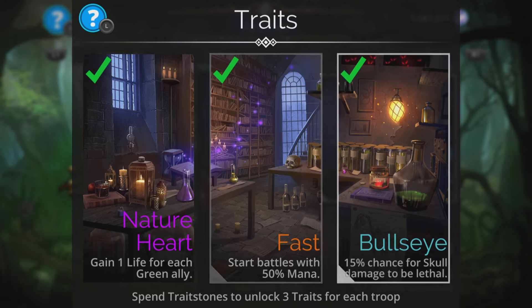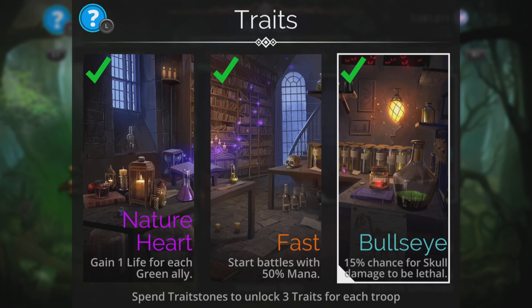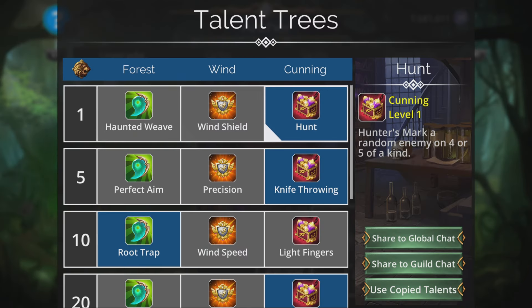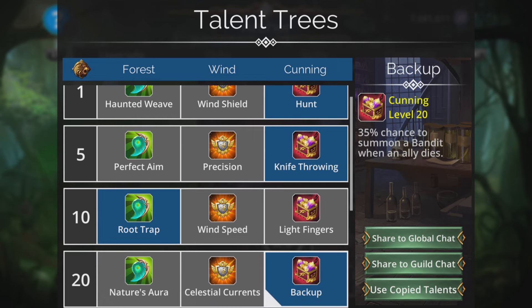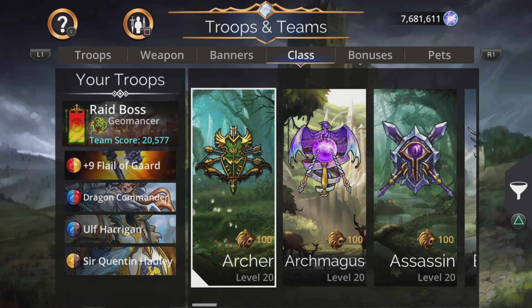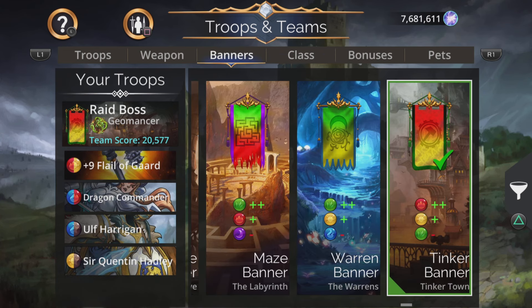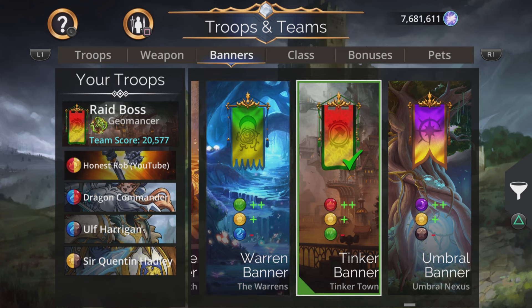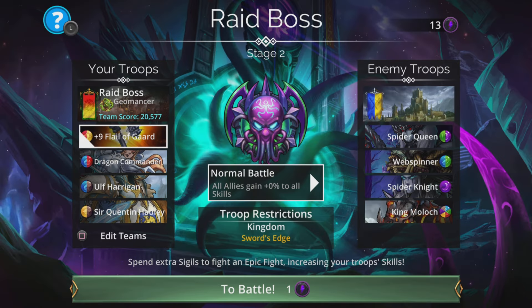Going to get a 50% start with mana again with Archer. 15% chance for skull damage to be lethal - that could be really handy on those higher levels against high-level opponents. And remember we are converting some gems to skulls with Sir Quentin Hadley later on as well. You can have stuff like Root Trap as well at the start, and a chance of an extra summon. So Archer Class is a second viable option, but I'm going to start with Geomancer class. Banner for this, I'm going to go for the Tinker Banner - plus two red, plus one yellow, minus one green.